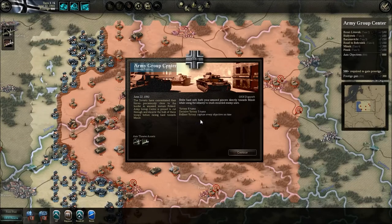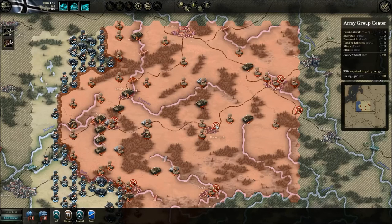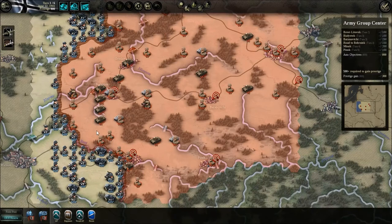We see here that I'm doing Army Group Center, which is the first scenario in the Operation Barbarossa campaign, which is part of the Black Turn DLC. In this campaign I'm going to be playing as the Wehrmacht, facing off against the Russians who are defending the western parts of Russia against my incursion.